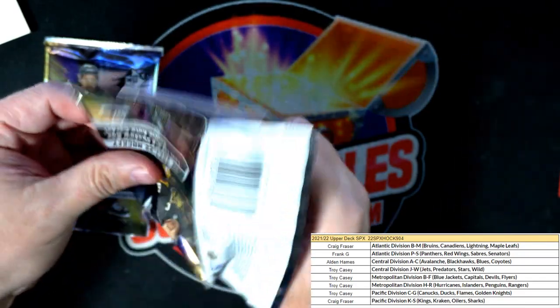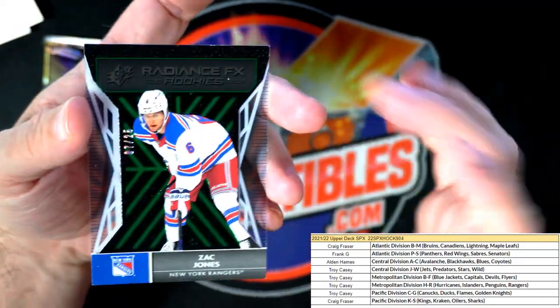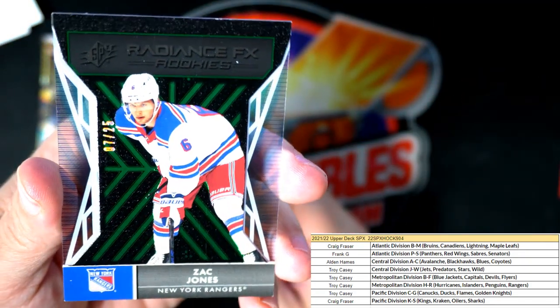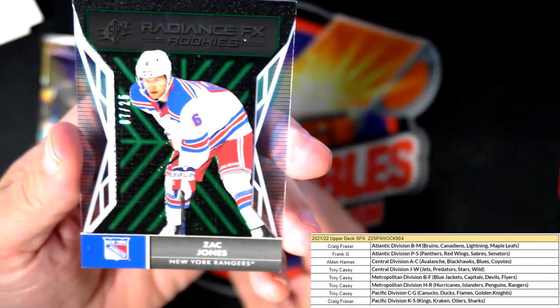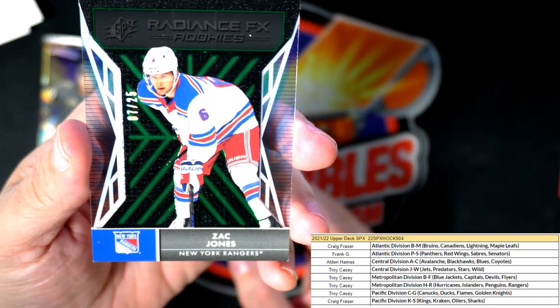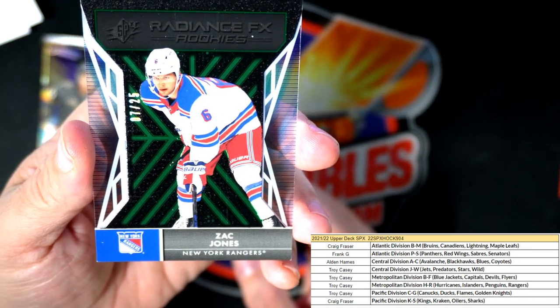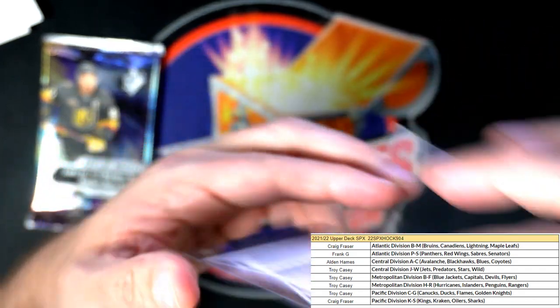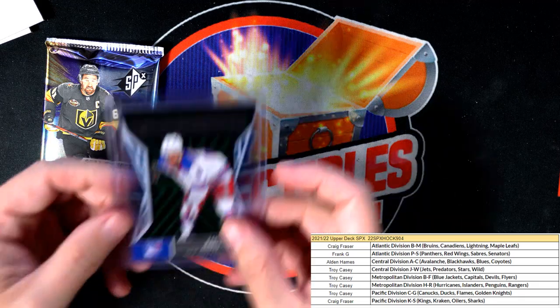Next up — let's see what we've got. First, let's get rid of this dummy card. We have an acetate: Zach Jones, New York Rangers, number 7 of 25, Radiance FX Rookies. Number 7 of 25, Rangers — let me see who's got the Rangers. That is Troy C, metropolitan division H through R. Troy C, you've got the Rangers in that one, so nice rookie for you.